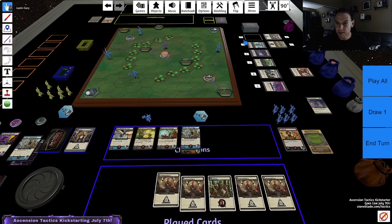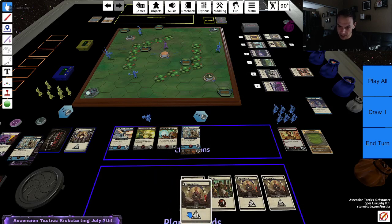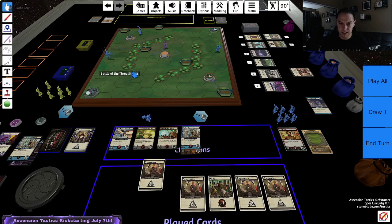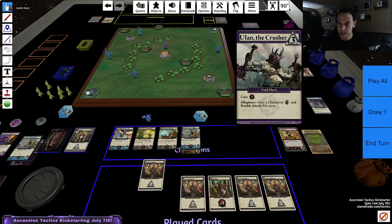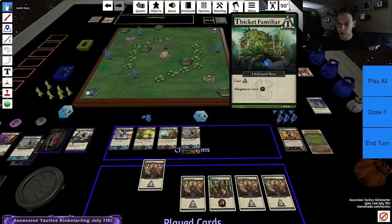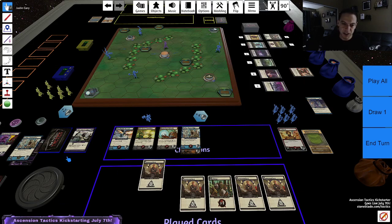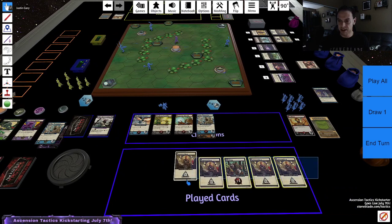I really need some void cards to be able to kill this Demon Slayer — he's troubled, to say the least. I've still got four and three this turn. I'm going to take Ulan the Crusher because I need more void cards to make sure I can take this guy out. That gives me one left over, but a Thicket Familiar is not great in my deck right now because I don't have any other lifebound cards. Nothing triggers off allegiance for lifebound, so I think I'll just stop there.